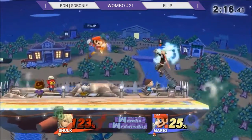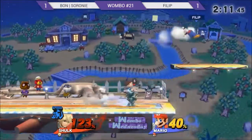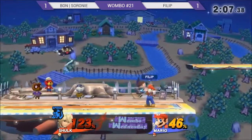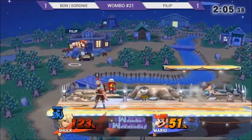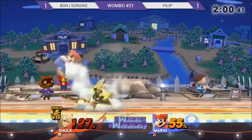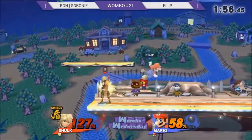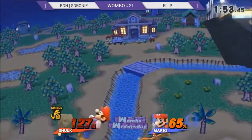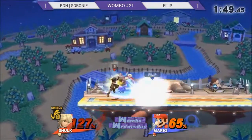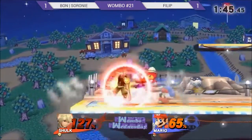Cerrone going into Speed — great pivot grab into the fair! That Smashville platform has helped Cerrone so many times. Great awareness from Cerrone — she could have gone for a grab but that patience is great. Amazing neutral from both players — Cerrone with amazing patience and Phillip with good reads.